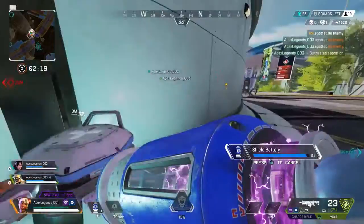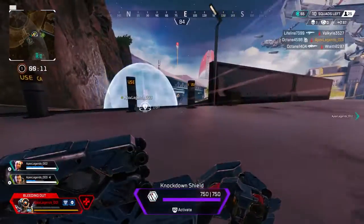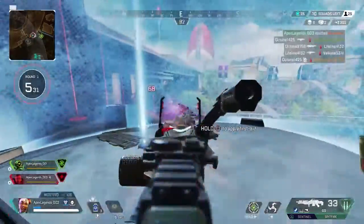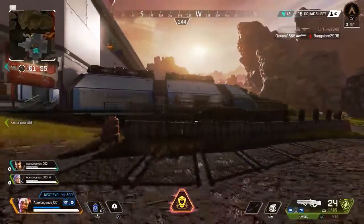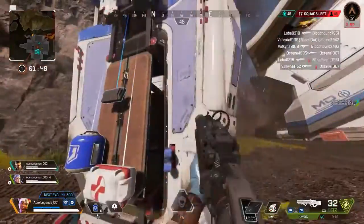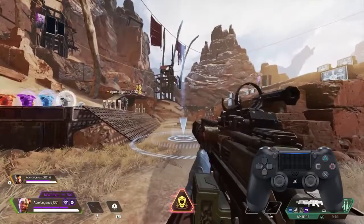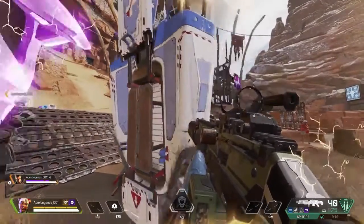In combat as Lifeline, try not to be the one charging into the fight first. If one of your team gets knocked down, it's better if you handle the reviving, as your robot helper Doc will do all the hard work and leaves you free to get back to shooting enemies. And if it's your equipment that needs a pick-me-up, Lifeline's ultimate is just what you need — she can call down a care package full of glorious loot, and you're guaranteed to find something better than your current gear. So if you're already head to toe in purple, call it in and prepare to look fantastic in gold.